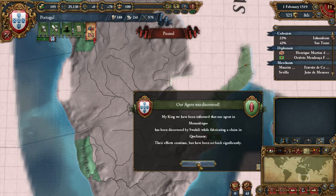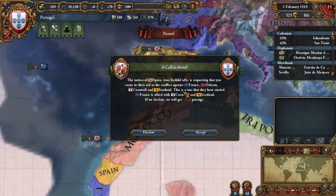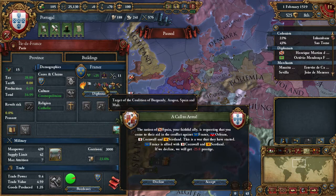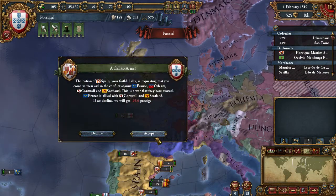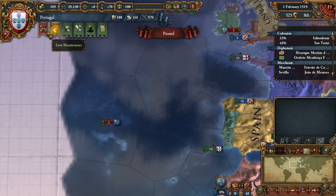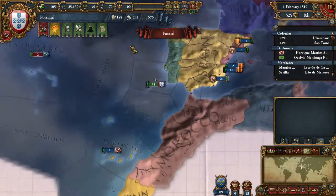Spain called us to war — against France, of course. It was only a matter of time before Spain and France butted heads. They are in a coalition against France: Burgundy, Aragon, Spain, and Mali. They are going to be attacked from every side. I'm going to join — because why not? I have low maintenance on the army, but I don't care.